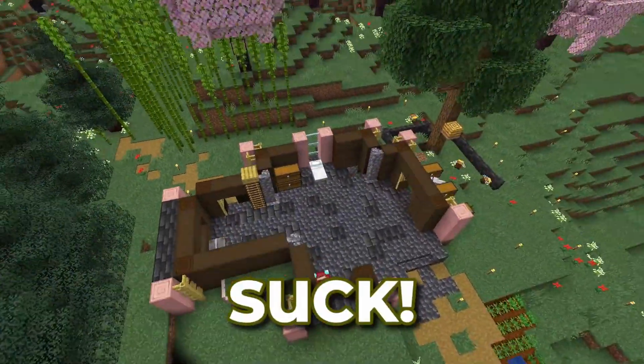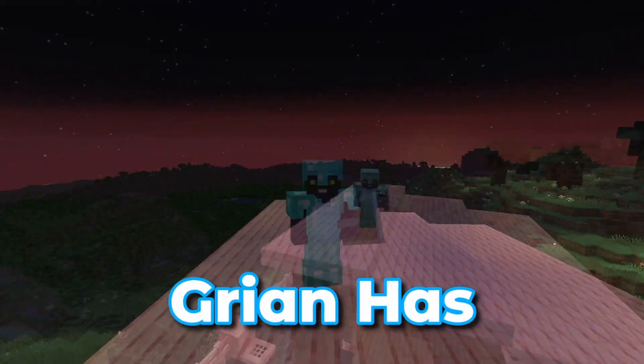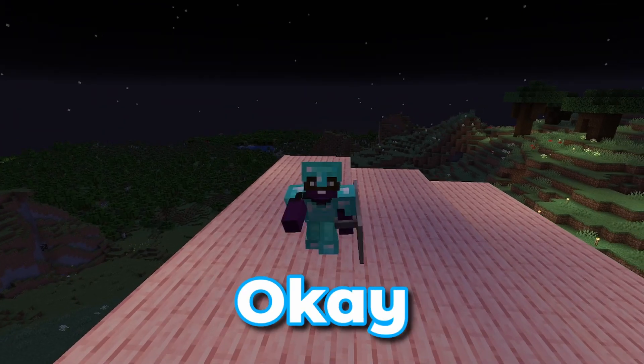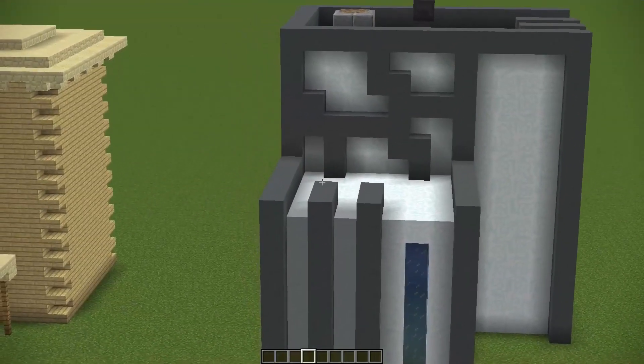My Minecraft builds kind of suck both inside and out, but luckily Green has some great building words of wisdom. You can't polish a poo. It's really important when you are going over your style to really think about what palette you are going to use.